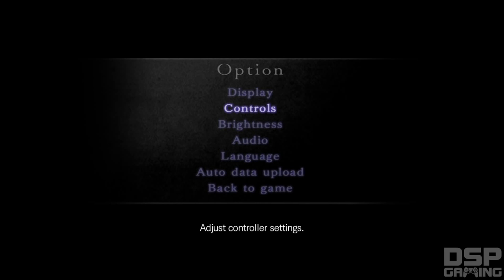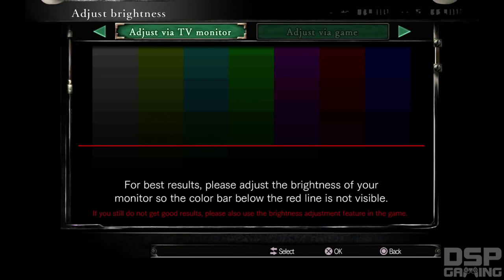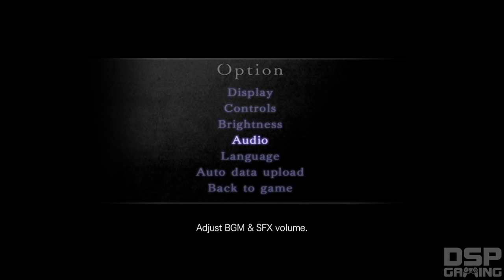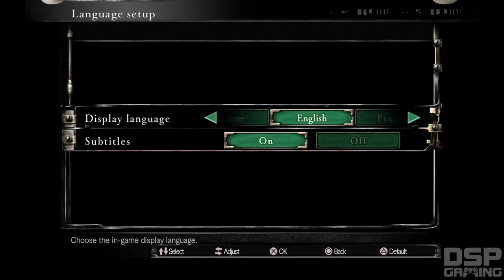Brightness — I'm probably going to up the brightness a little bit. We'll leave it on 70; if it looks too bright, we'll adjust it. Audio — that's all max, that's good. Language — English subtitles on. Excellent, that's what I wanted to make sure.